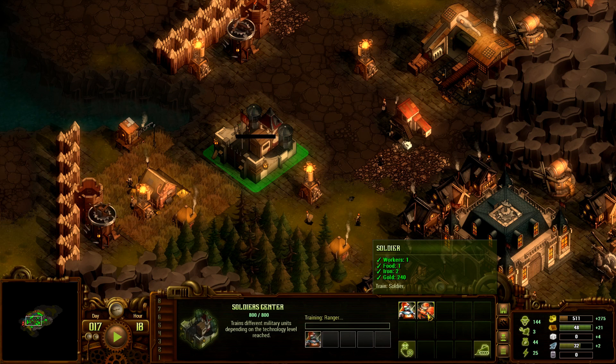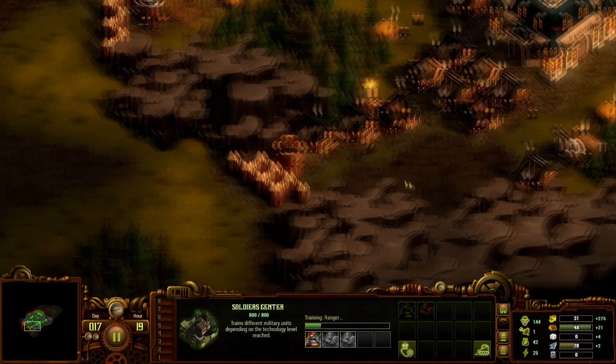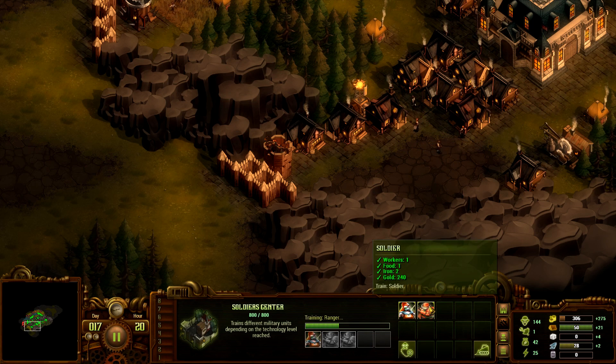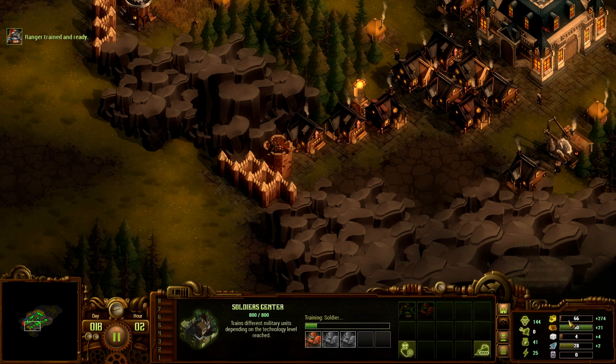Then we are going to make soldiers — get a group of soldiers, have them come out here and clean up some stuff and expand. We're using up our gold but that's fine because we need to expand.